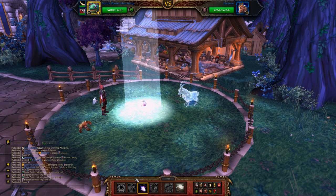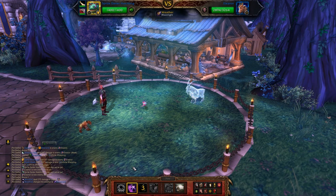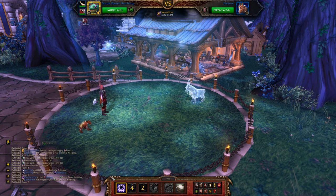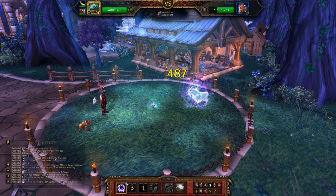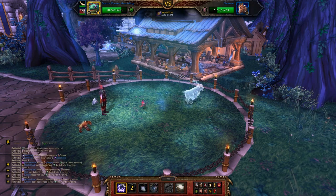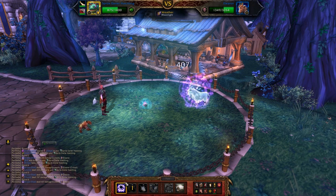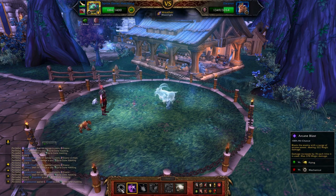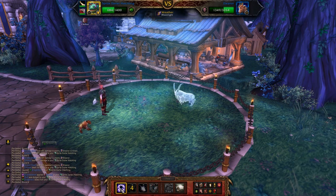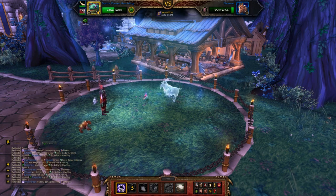You can also use the Sprite Darter Hatchling. We're going to open with Moonfire to get extra damage from Arcane Blast, and then use Evanescence rather than Lifesteal to just dodge the death ray. Then we're going to Arcane Blast spam essentially. As soon as Evanescence comes off cooldown, use that again, and then just Arcane Blast the rest of the fight and Eleanor should go down.